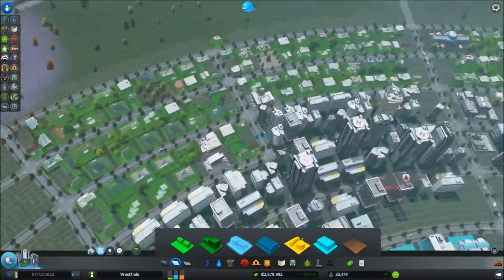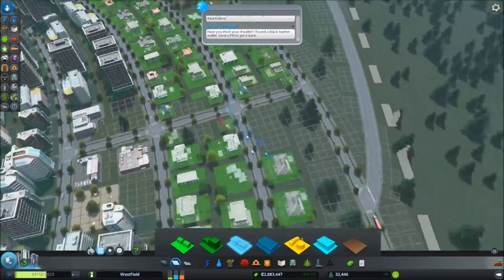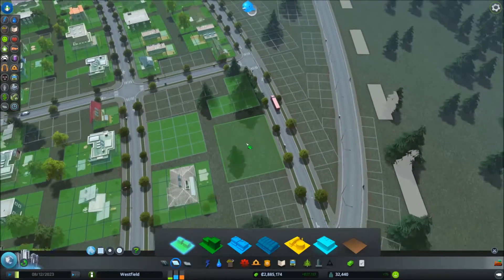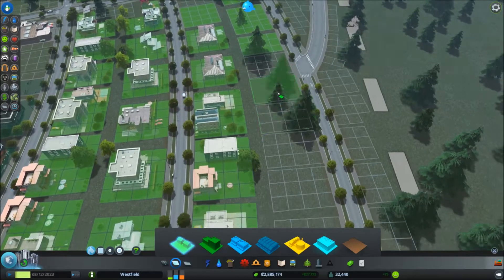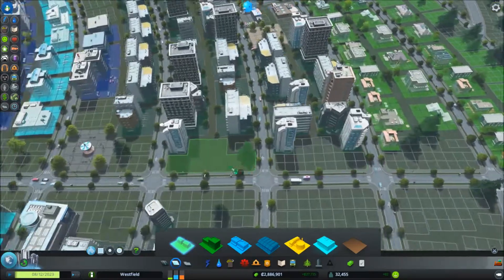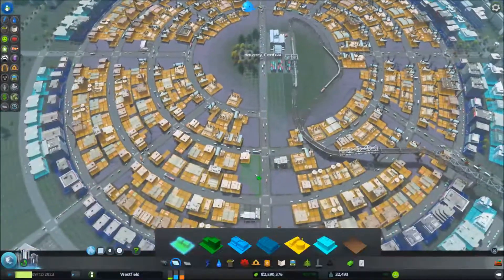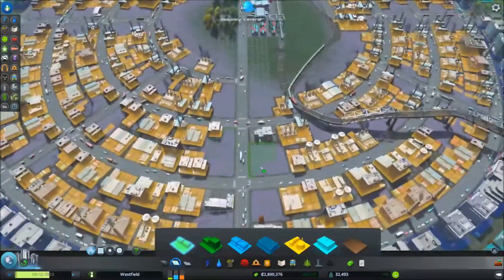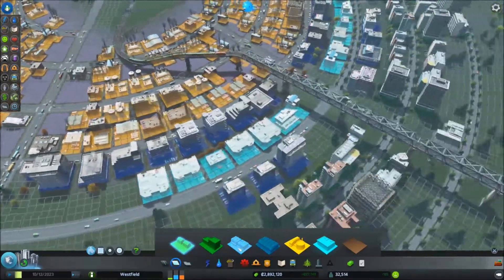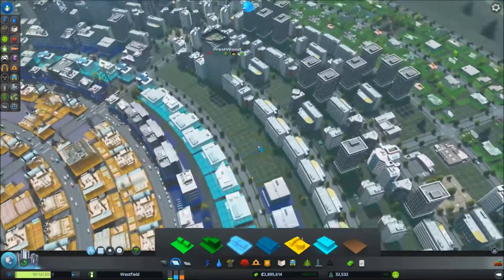I do have the demand for residential. I will just check if every previous zone that I have zoned has been moved in yet — I could have more over here, that is all filled up. There is a demand for more commercial over here. Does the industry have all the workers they need? It would appear so, so it's safe to have more commercial as well — high density of course.